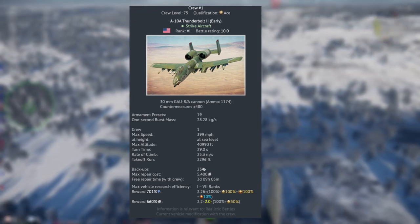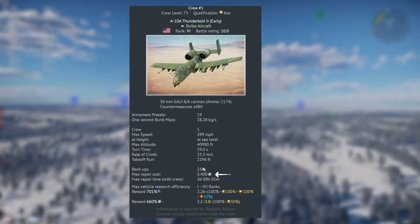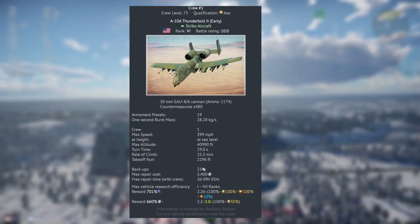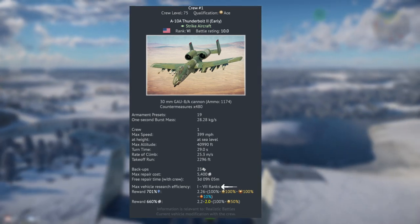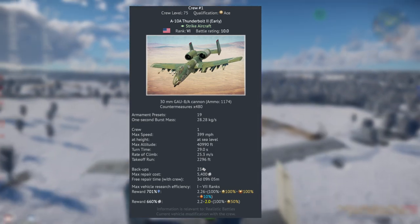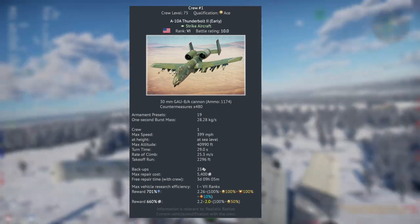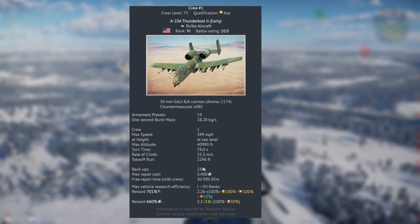A huge benefit of it being a premium vehicle is you only have to pay 5,400 SL per death, which is insane. Higher-tier vehicles tend to cost quite a bit more, but the A10 with premium keeps it at 5,400. One really key thing is the maximum vehicle research efficiency, which is only rank 1 through 7. You'll be able to cruise through ranks with this thing, but once you try to get to the F-16s or the F-14 at rank 8, you won't have the efficiency and won't be getting full RP on those bigger vehicles.